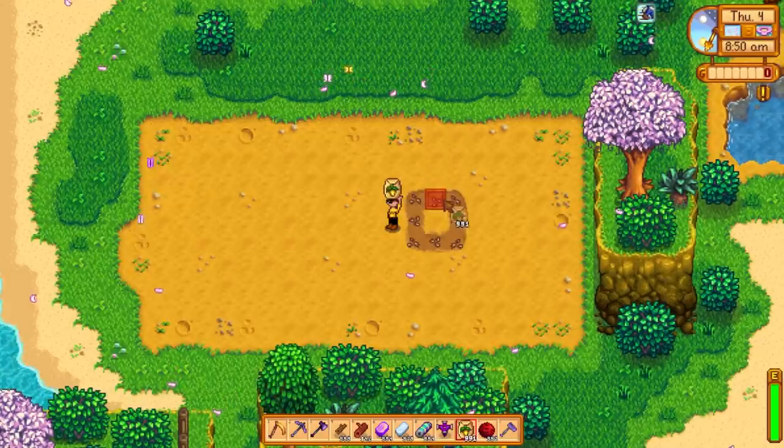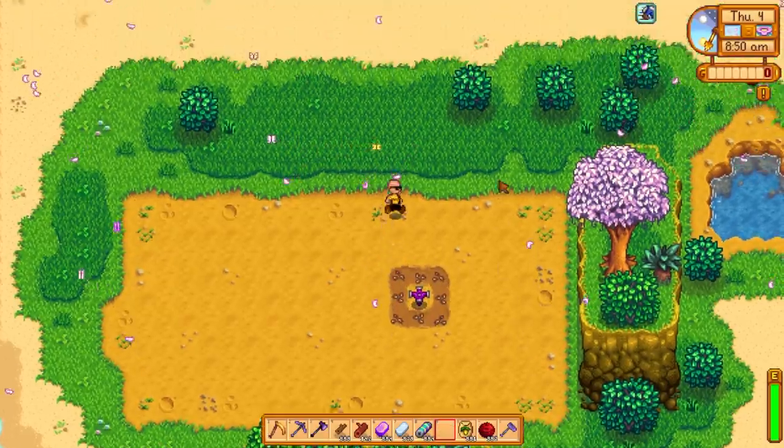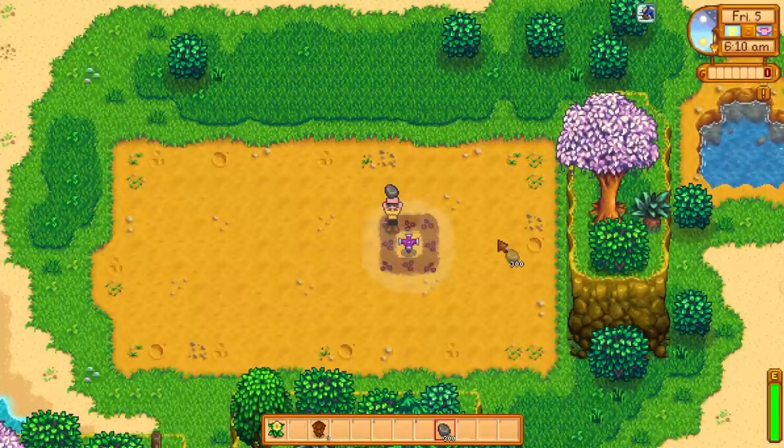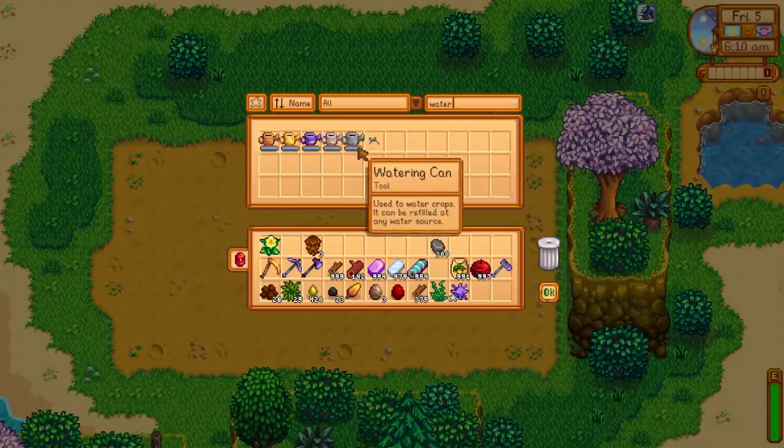All 999 you start with. We try to chuck down an iridium sprinkler — it works just fine. So then we just run up to bed and all of our crops are watered, meaning we don't have to do any annoying and tedious manual watering.